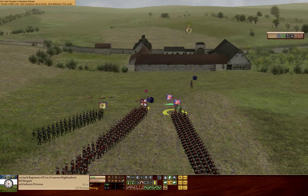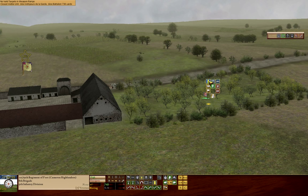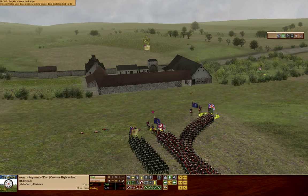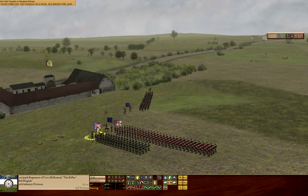Let's take the Highlanders and place them over here — column, go as quickly as possible. Now one thing we haven't covered in the previous videos is the waypoint command, so let's have a look at that now. I'm going to click on the rifles and place a position here — column, and off you go. The courier goes off.